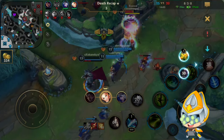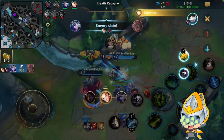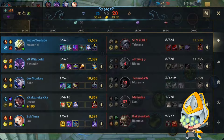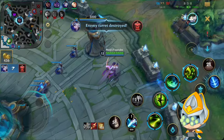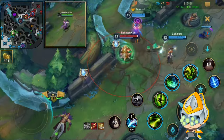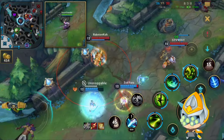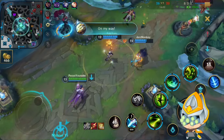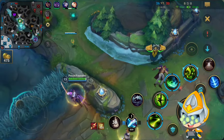Ashe gets a nice ult here so Darius doesn't die. But they are already spawning so I'm not really getting a lot here, just this one turret. I go straight back to mid lane - this is just perma ARAM at this point. But unfortunately they don't keep chasing.